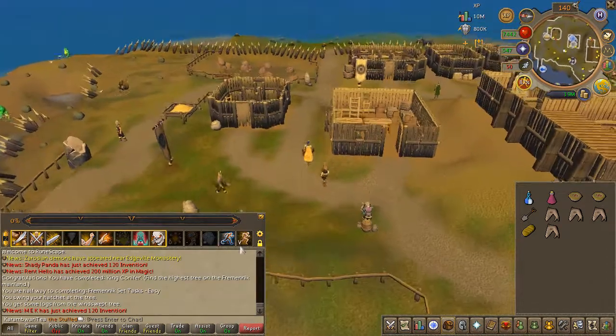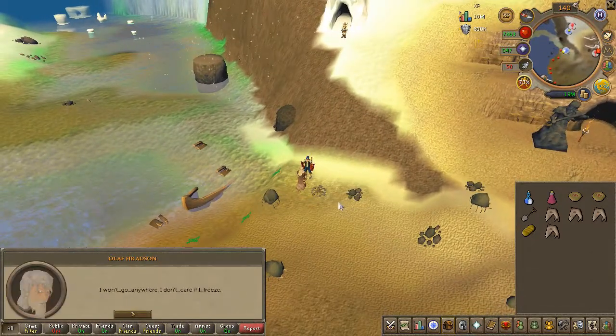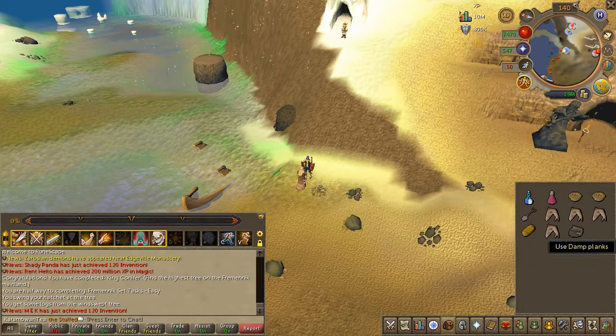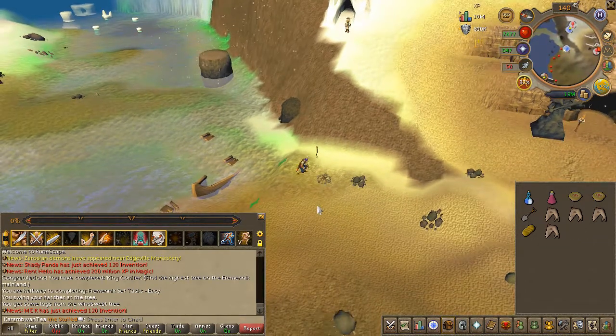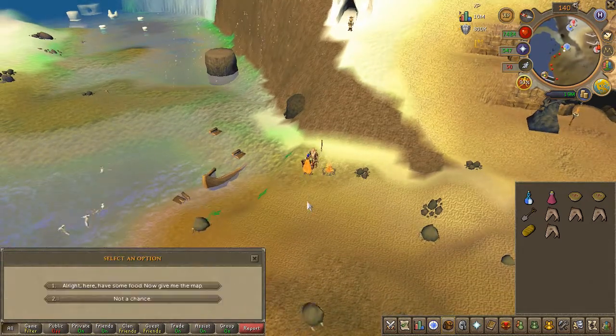Return to Wolf where you started the quest once again and speak to him. Then use a damp plank on the embers on the ground. Speak to Wolf and choose the first chat option.